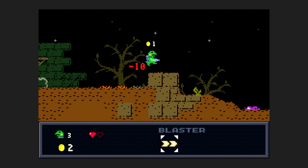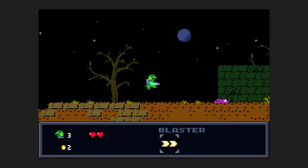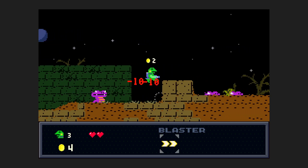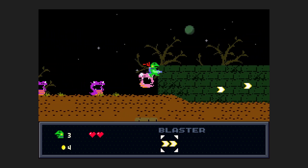A free coin — don't mind if I do. Nice. Free heart as well. I need ten coins from random drops within the next level — next two half levels, I should say.